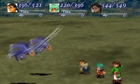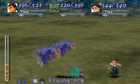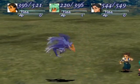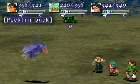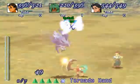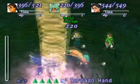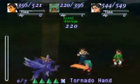And then Rika. Here's her final regular Death Blow. Kind of weird, but alright. Let's show off her elemental Death Blows. Tornado Hand. Man, look at that. Weird and cool.